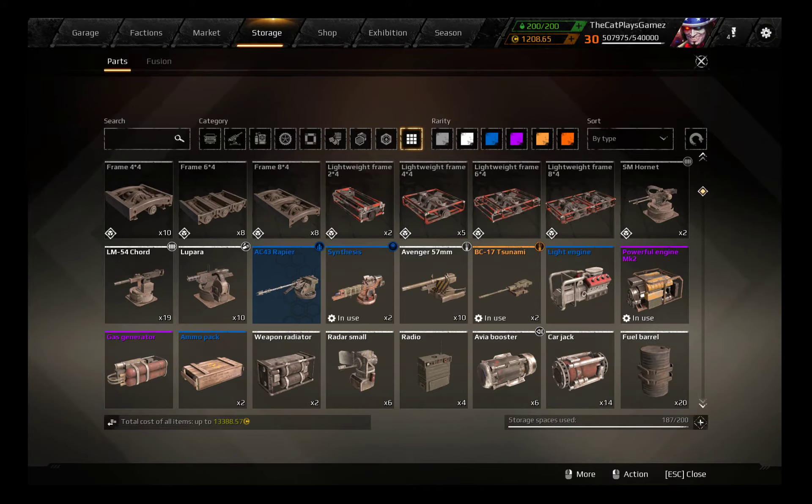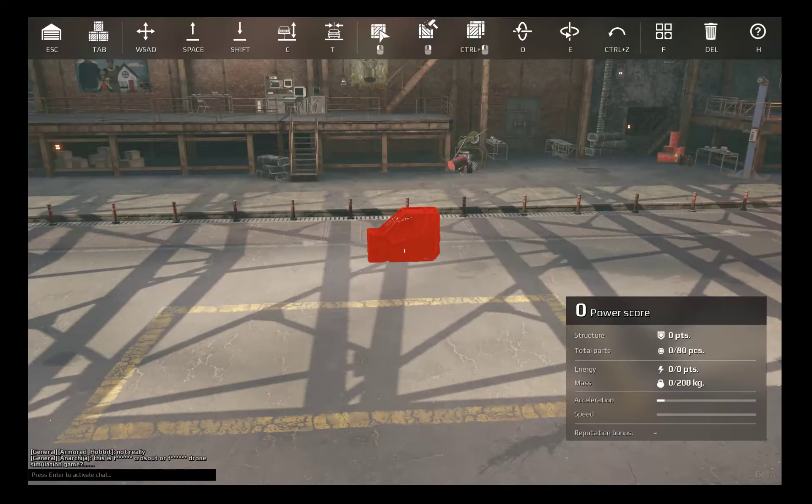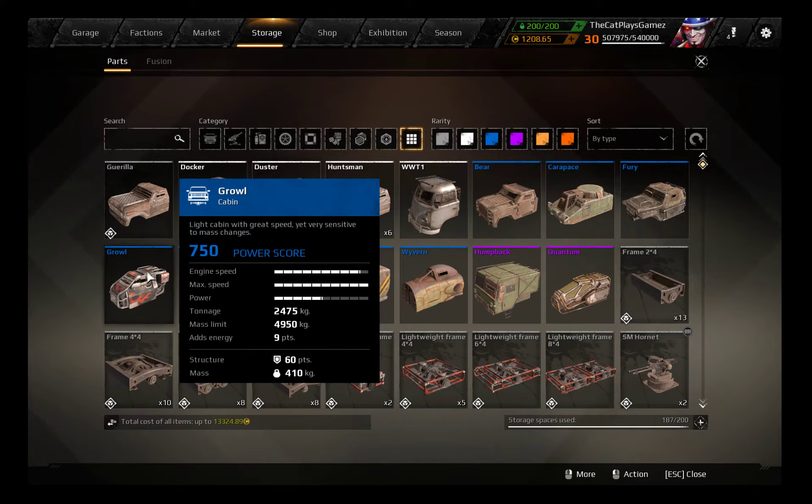The Light Engine has a power output of 2600, which is quite a lot — actually double that of the Duster cabin, so you can double the acceleration strength on a Duster. It has a maximum speed of 150 km/h, so on the Grille cabin it will only provide that power up to 150 km/h. If you go above 150 km/h, your power will be downgraded to the Grille's standard power output of only 1550.